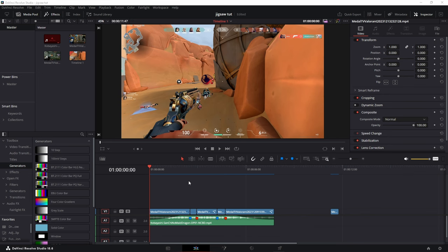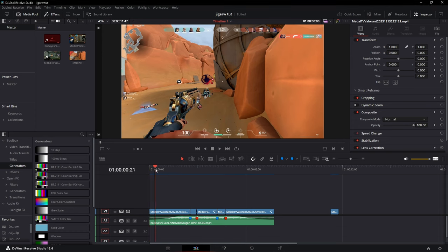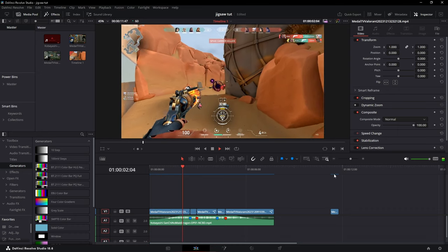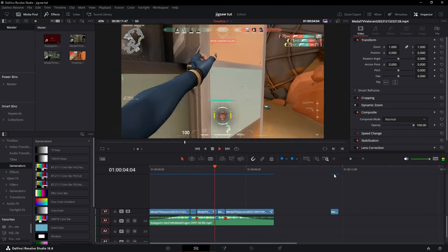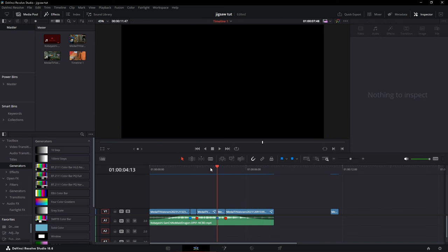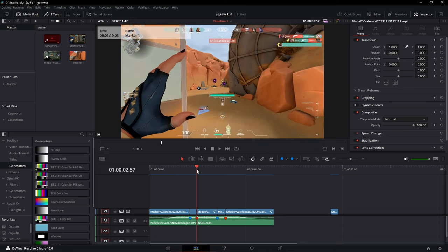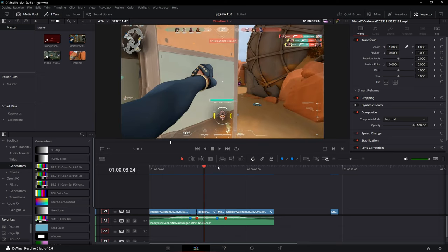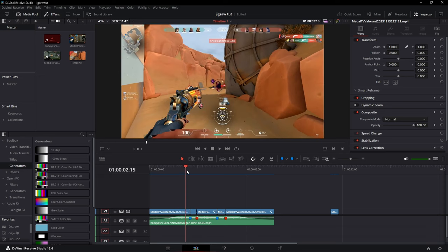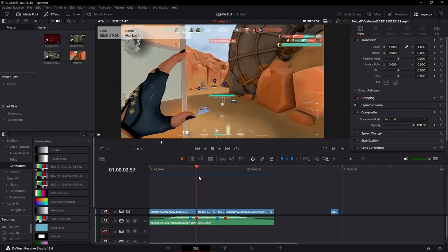What's up, it's Grizz, and today we're gonna learn how to do a jigsaw transition that I use in pretty much all my videos. First, what you want to do is just have everything set up. This is what I got so far — something simple like that. Where I want my transition is from this kill to this swing right here.